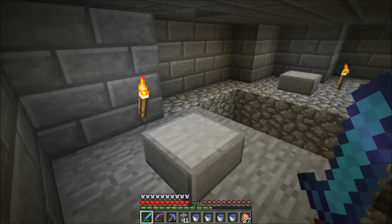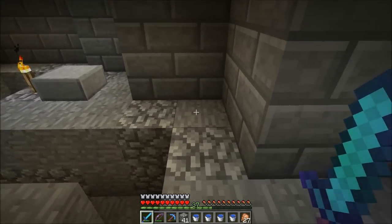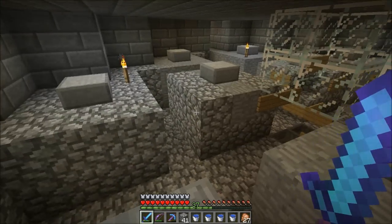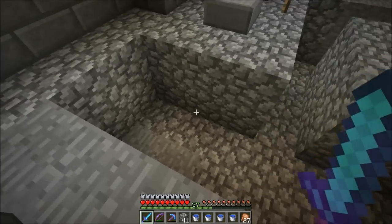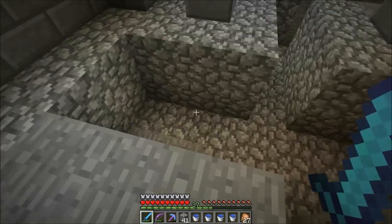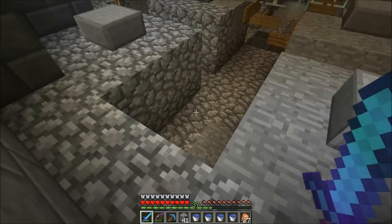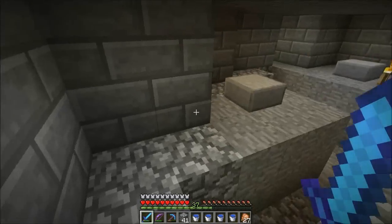I also added a walkway around the outside because this wasn't here before — these areas were filled in before. I also did something with this water pool — I think I moved it out one to get the water streams to meet up correctly. I did something with the water that was different from his design and it worked a little bit better.